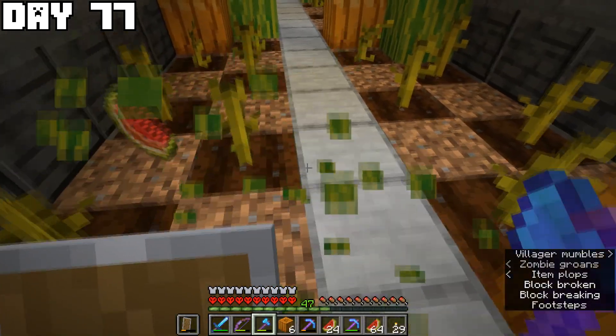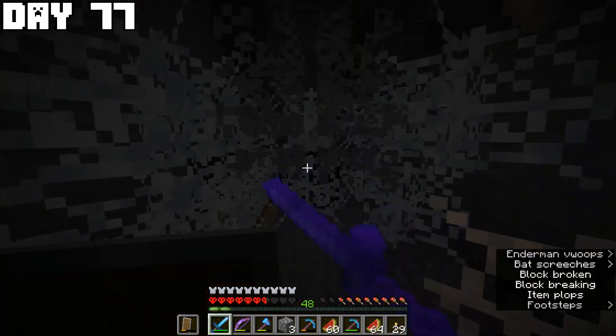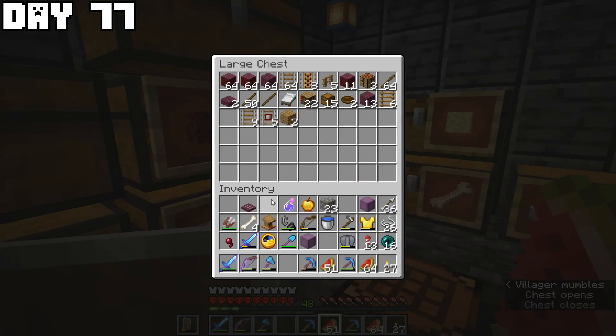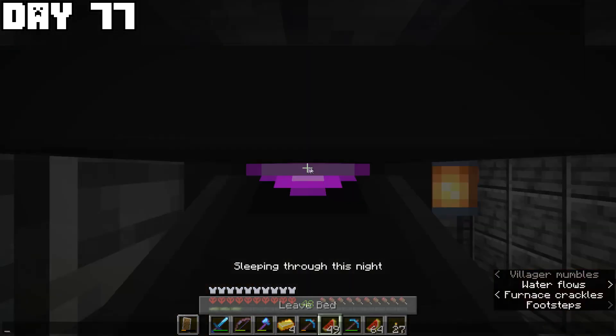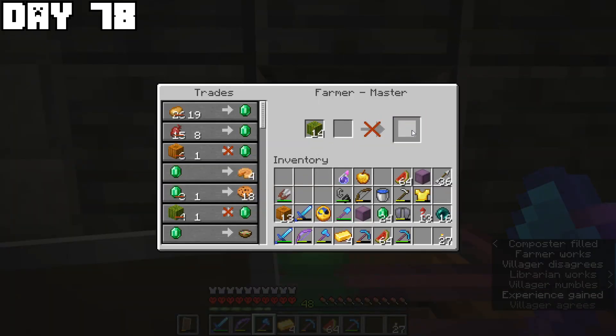Instead of making the next villager a librarian I decided to make it a farmer, since there's a two-thirds chance of this farmer selling apples at its second level — a steady supply of apples to make golden apples to convert more zombie villagers. But first I needed another zombie villager. Day seventy-eight started with trading pumpkins and melons with villagers, then mining for more iron while keeping an eye out for a zombie villager.